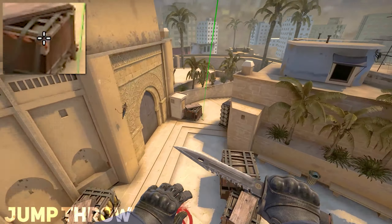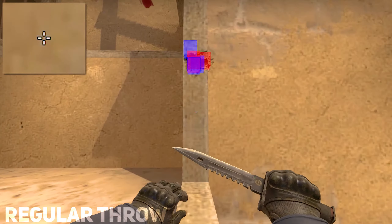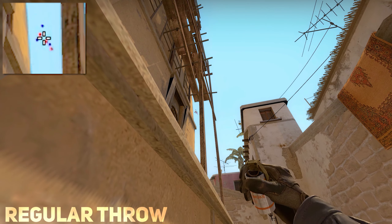Please make sure you have a jump throw bind for the most consistent result. Next smoke is going to be a stair smoke from T spawn. These are basically all of the default A smokes that you should learn.